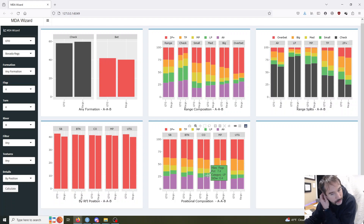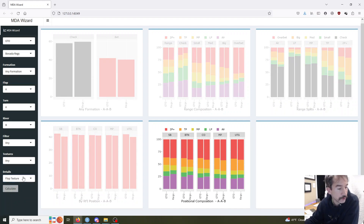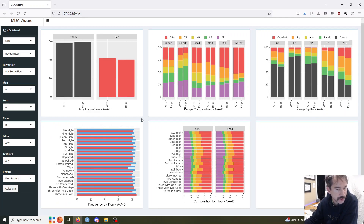Looks like raising these nutted hands a bit less, raising top pairs and over pairs much less than the bots are. Bots are finding 12% raise with top pair — one pair hands versus four. And then of the two pair plus hands, regs are raising river about 30%, whereas the bots are doing about 38%. So it looks like the regs are, at least in this pool, missing some of the value raises and the thinner value raises.